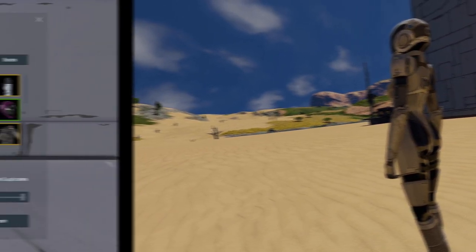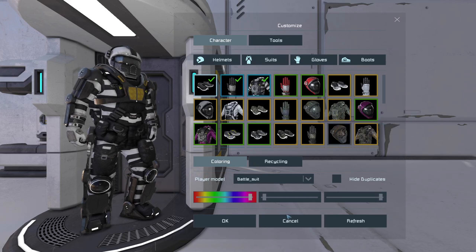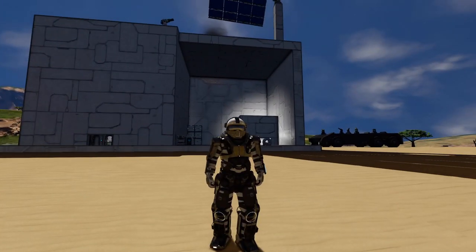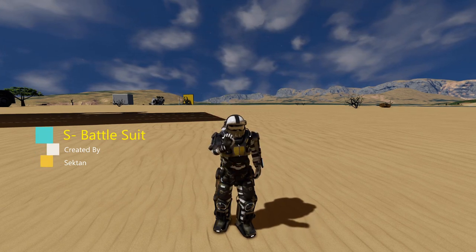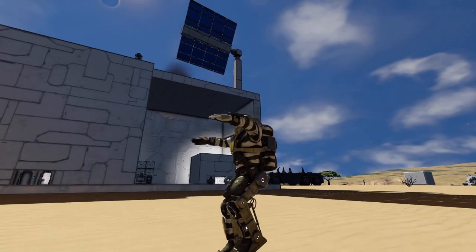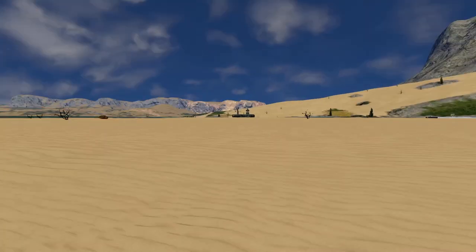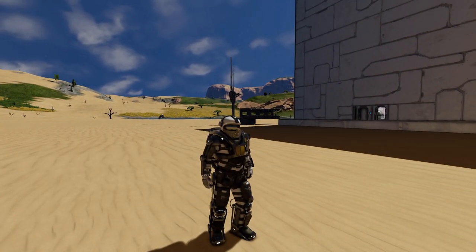Another cool mod from the workshop is the battle suit, created by Sectan — I'll link it in the description. It keeps your existing character skin but adds exterior armor, a jetpack, and joint details around it. It moves well for crouching and running, and you can even open and close the visor. It's a great-looking skin I might use in the future.